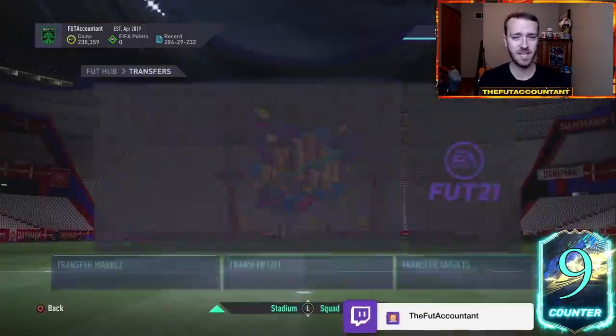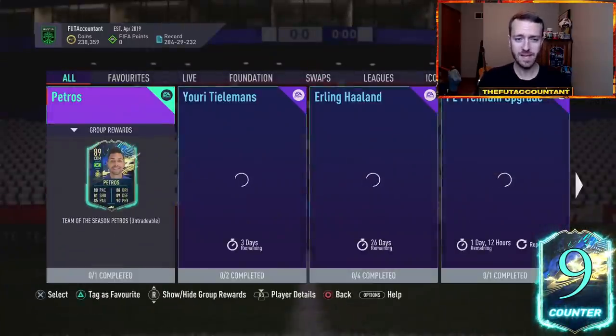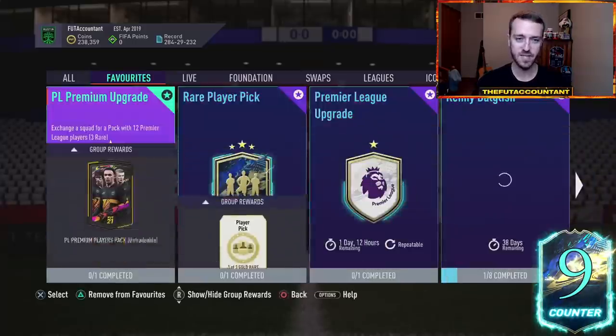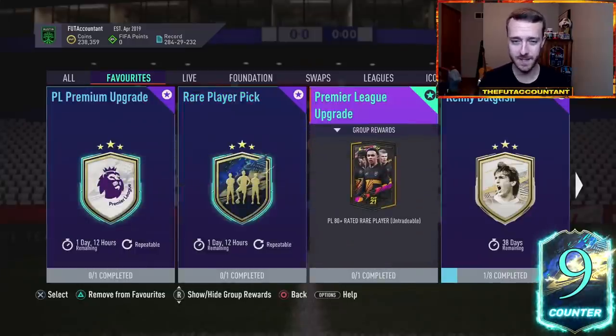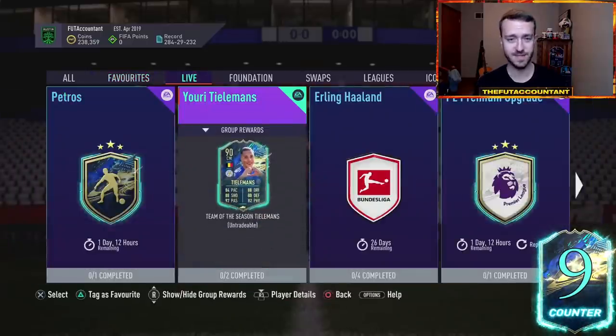I really don't see anything today on Thursday that is going to impact this game a ton. Maybe we get a player SBC. Today the consensus on the game is going to be people are still smashing these upgrade packs, crafting icon SBCs, trying to pack — it's basically your last full day to pack a Prem TOTS. A player SBC like Tielemans would be very nice today. There's Foden, there's Grealish — such a long list of players that should have had Team of the Season and haven't had them yet.